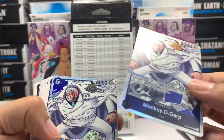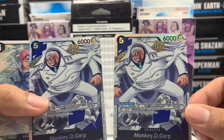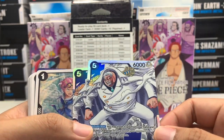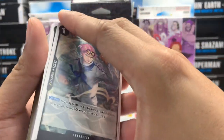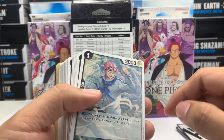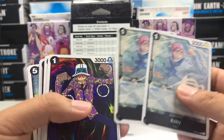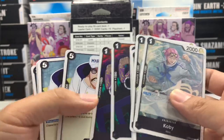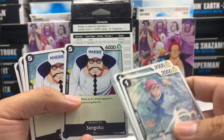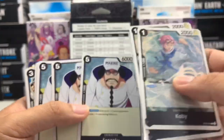Then we got here Garp. Are these going to be all foil? Garp Sengoku. None foil — so we only got like five cards that are foil. We got Kobe that is non-foil. Then we got here Django. Sengoku — I was expecting the Buddha form, or at least not just this full uniform.